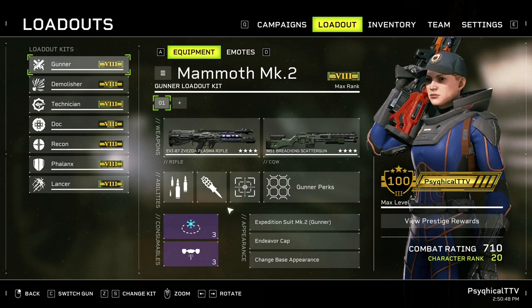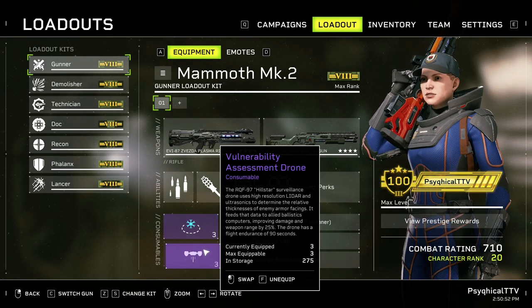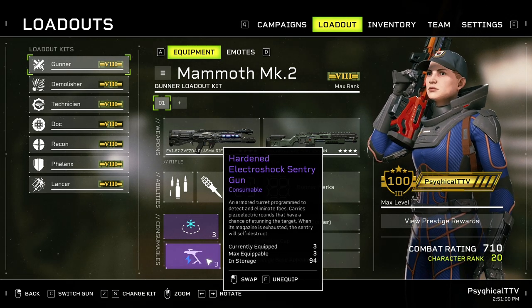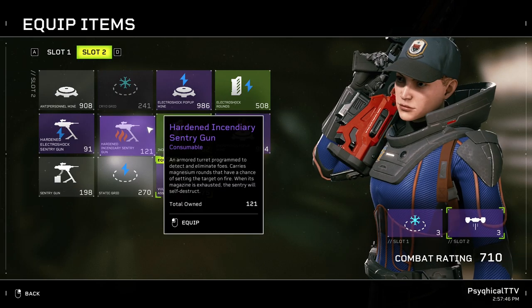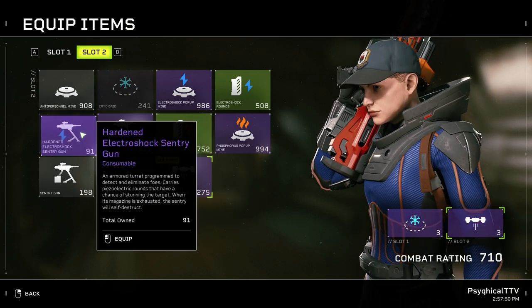For consumables, always go with a cryo grenade for more CC, and a vulnerability assessment drone for more team-wide DPS. If someone else is taking drones, you can swap yours out for a hardened electroshock turret. They are arguably better than their incendiary counterparts because they can briefly stun enemies.